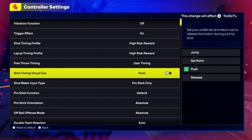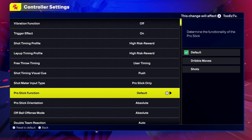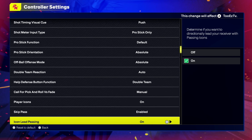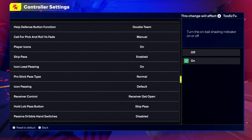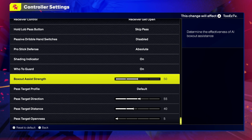Free throws using timing — this really don't matter because you get to adjust it in the jump shot creator. Shot meter input type: pro stick only, just so when you do use the stick pause you do get to see your shot meter when doing certain moves out of your dribble. Pro stick function on default, pro stick orientation: absolute — both of those are absolute. Skip pass: I'm one that sometimes, to save time on pulling up your icons, I'll hold the pass button in a direction to the person that's most open. It says determine if you want to hold down the primary pass button to target a receiver further away, which is if you're trying to pass it on the other side of the court. It's worked for me so far — if you haven't tried it, give it a try. If you don't like it, disable it. Also pro stick defense on absolute. That's it when it comes to the settings.